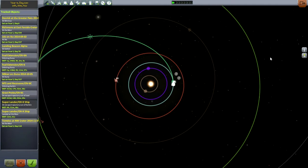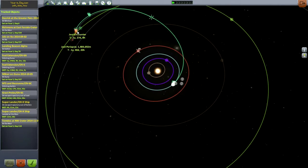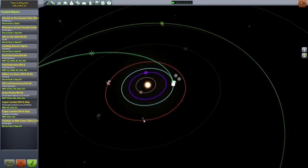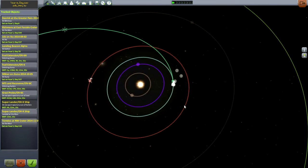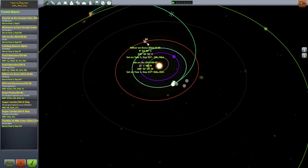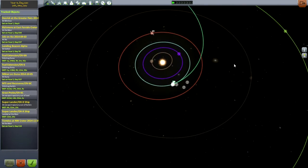Hello everyone, and welcome back to my Efficient Design series in Kerbal Space Program 0.24. In the previous episode, I sent out a Super Lander over to Jool. The Super Lander is supposed to be able to land on two locations — it has a lot of Delta-V available — so we're hoping that'll get us lots of science to unlock new tech. While that's on its way, we're going to get into the correct position for a Duna transfer and time-warp into that.